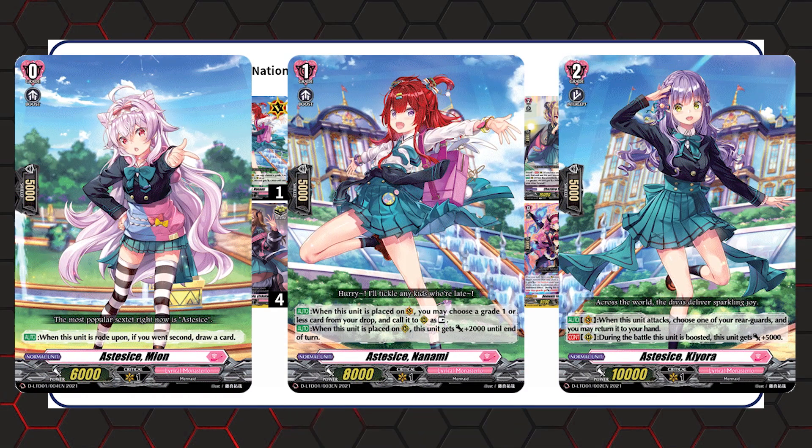Our ride line naturally has Aztecise in its name. The Grade 1 is a 10k beater on rearguard, and whenever you ride it, you can call a Grade 1 or less from your drop to rearguard as rest — so you basically don't have to lose a card whenever you ride into it. The Grade 2 is a 15k beater on rearguard, and also on attack, it's a free way to bounce something back to your hand. So because of the ride line, you're naturally able to be more aggressive since the Grade 1 calls the thing you discard, and then the Grade 2 is able to bounce it back to hand.